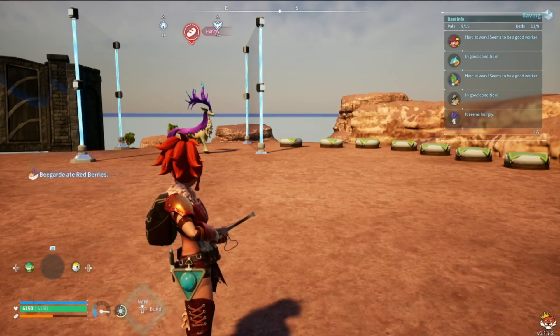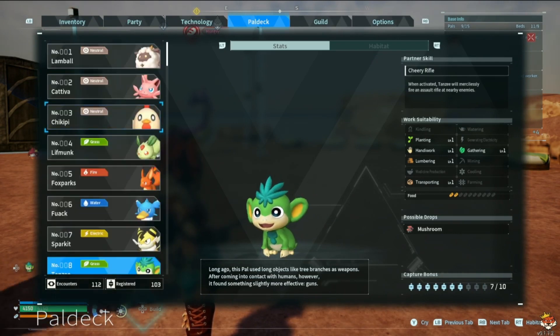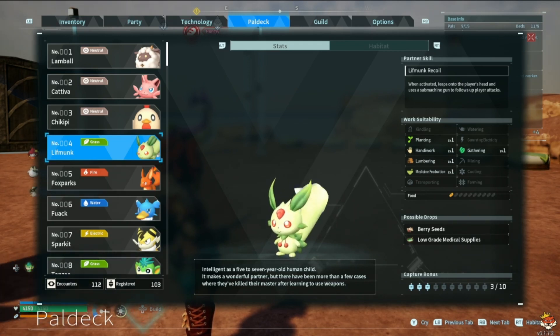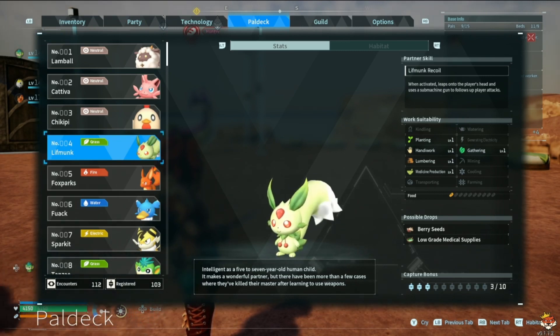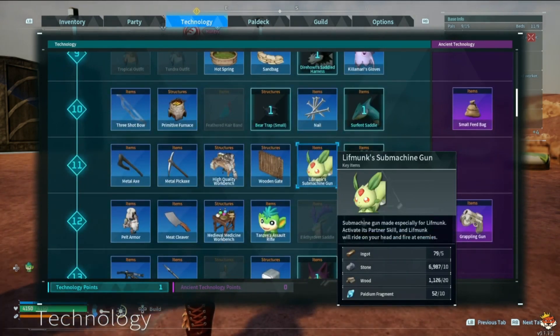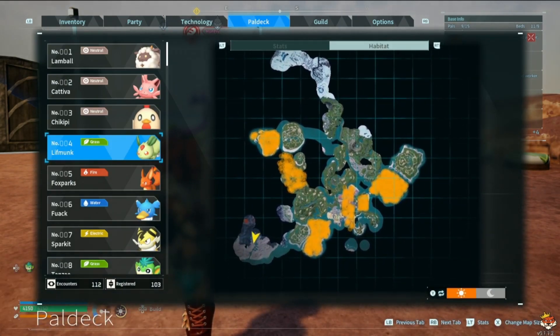Another pal you can use relatively early is Leafmon. Its partner skill, Leafmon Recall, when activated leaps to your player, rides on your shoulders or head, and uses an SMG to follow your attacks. So if you're using your bow and spamming it, it will also spam it alongside you. You can get its pal gear even earlier than Tanzee — at level 11. You can find them in all of the starting areas, as shown by the highlighted areas on the map.